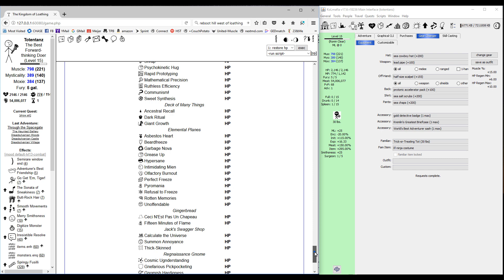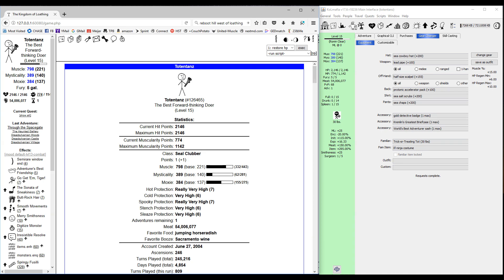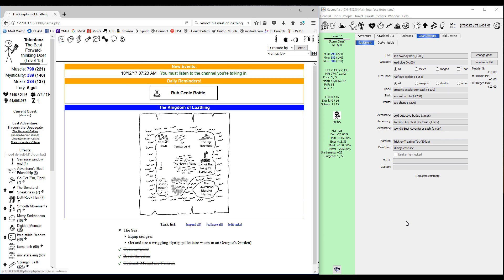Some helpful stuff: ruthless efficiency is going to help you de-level the boss a little bit faster. With funk slinging, what we're going to be doing when we heal each round is de-level as well, so having ruthless efficiency makes your de-levels work better. Beyond that, just anything that helps you survive is going to be a big help.